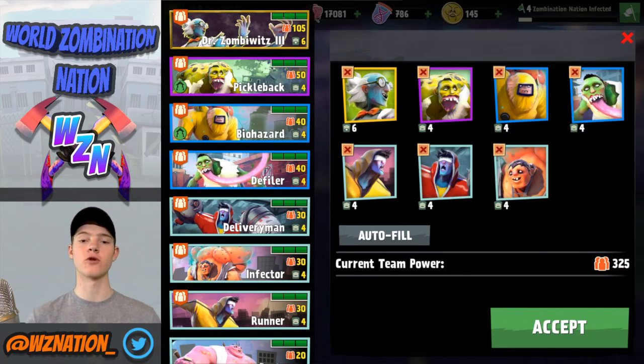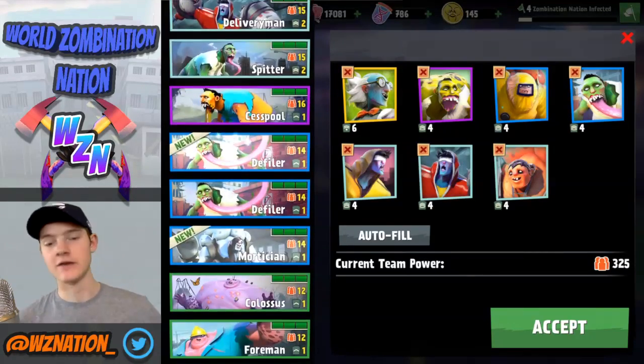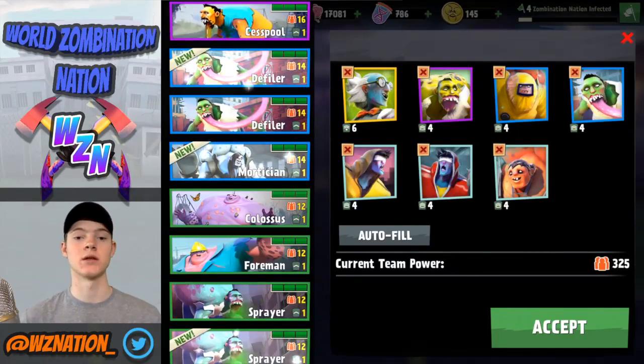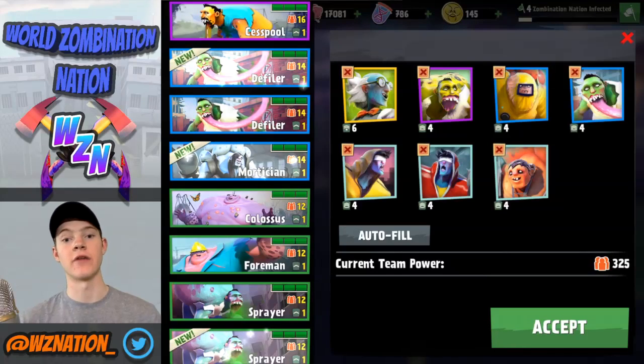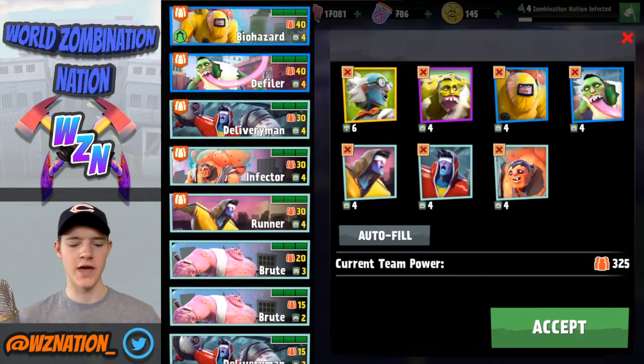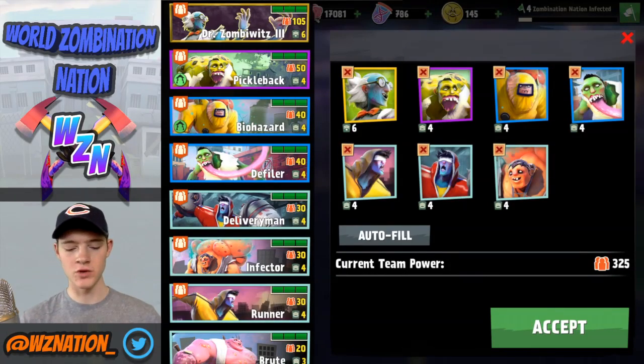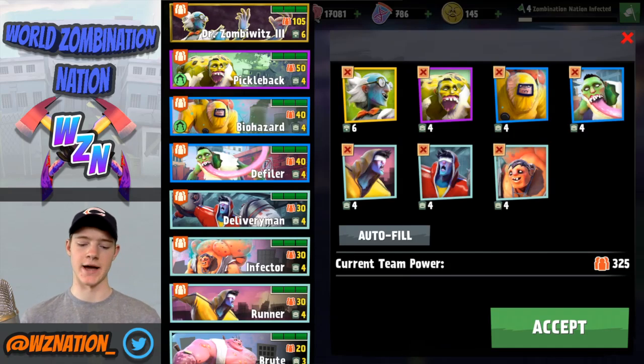I'm considering swapping one of these out soon for a tank — I'm thinking about throwing my Colossus in there because he's one of the highest health brute types. Down the line you can get a higher one; I believe it's the Behemoth. I'll probably end up swapping out my Runner for that unit. This team is pretty well balanced but could be a whole lot better. I haven't had a ton of time to work on my infected account since I'm really focusing on survivors, but it does a pretty good job.